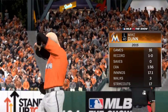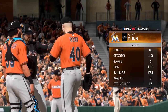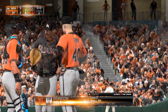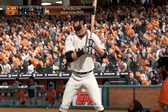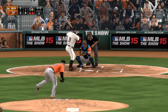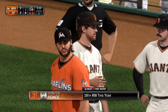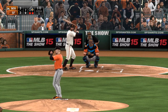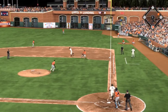A call to the bullpen and they'll make a move for the left-hander. Brandon Belt will try and keep things going with a runner at first following the RBI single. A couple of righties starting to loosen in the bullpen. Here's the first pitch — he'll hold off on the slider for ball one. On 1-0 swing and a ball hit hard on the ground to first.